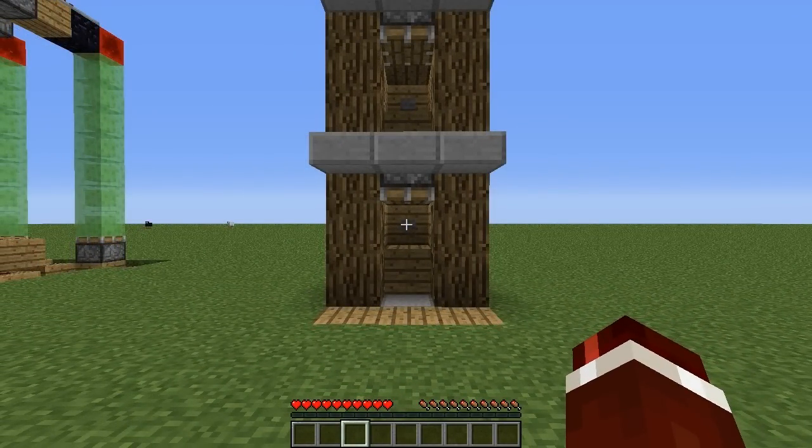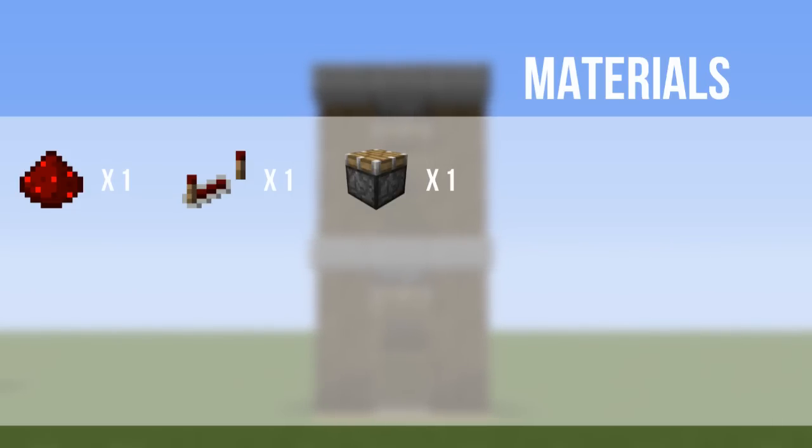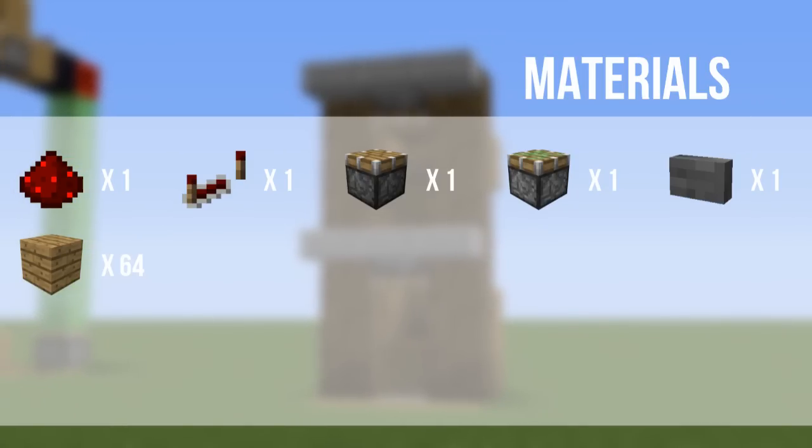Now I'm going to show you guys how you can build this. The materials you're going to need to build one of these modules is: one redstone dust, one redstone repeater, one normal piston, one sticky piston, one button of your choice, and 64 blocks of your choice.